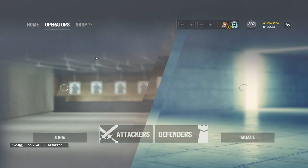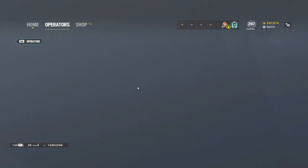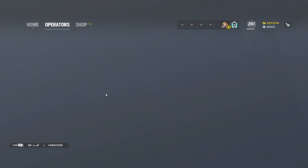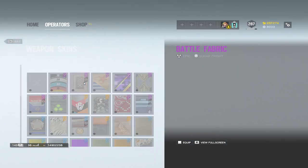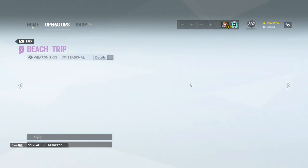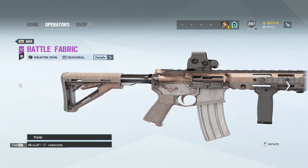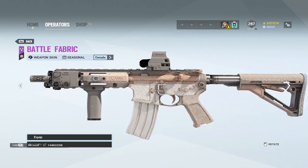Let's go take a look at that weapon skin real quick. Let's just go Ash. There was the universe — this one. I think this is the universal. Pretty sure. Does it say 'battle fabric'? Yeah, seasonal. So this is the universal one — I thought I didn't know there was one. Not bad. This is definitely the best one in the game.